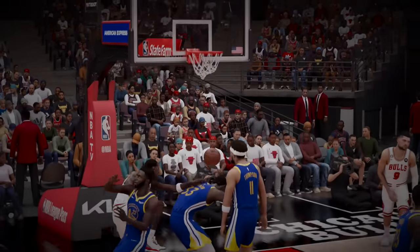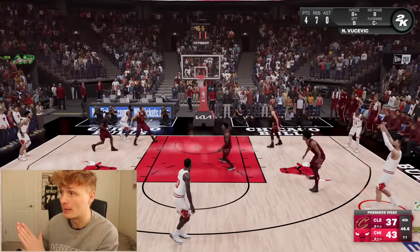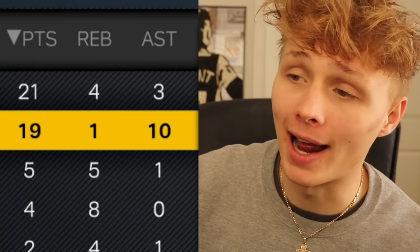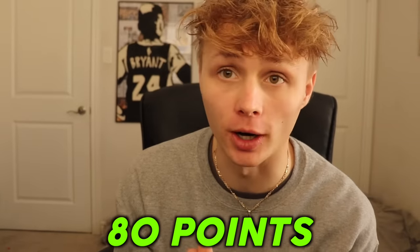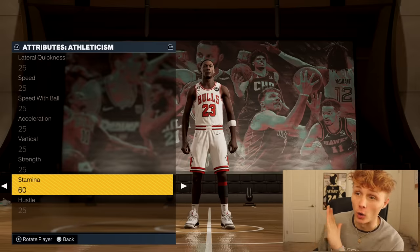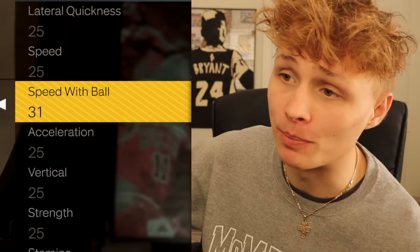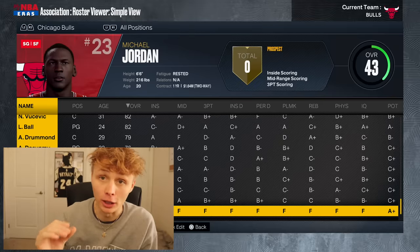The play right after, I see Lonzo in the corner and he drains a three for the assist. If we also manage to secure the win, we get an extra 50 points to add to Michael Jordan. We're up by six with 50 seconds left — five point victory, so we get an extra 50 points. Michael Jordan had 19 points, 1 rebound, and 10 assists. That's 30 points plus the extra 50, so 80 points to upgrade him. I'm going to use 35 of those 80 points on stamina, put his driving layup up to 60, and bump speed with ball up to 35. Just like that, Michael Jordan is up to a 43 overall.